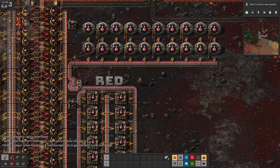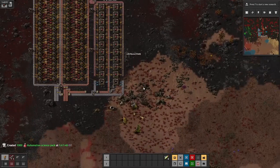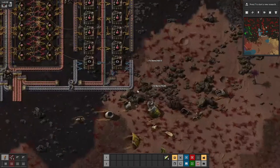Yep, I'm still here — in hell — removing rocks from the ground. Red science is still here also, still working good. But green science is what we need now. Let's just get right into it.